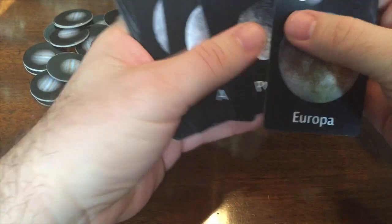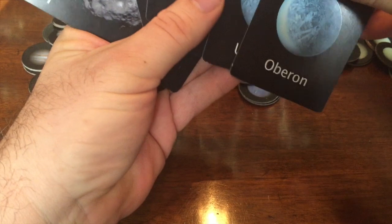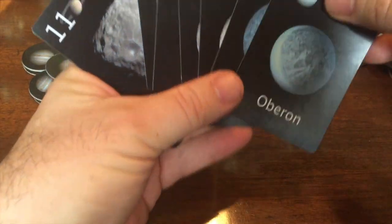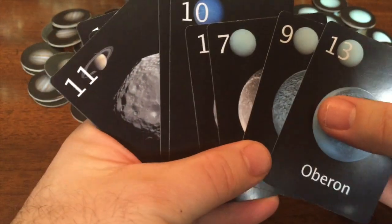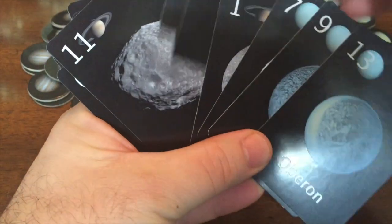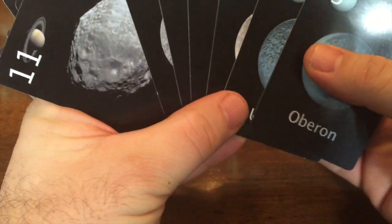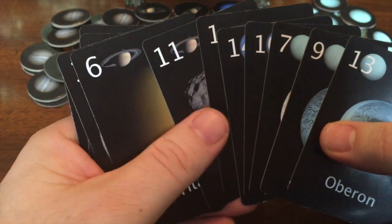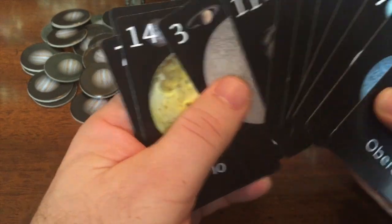So the first thing a player is going to do is look at their hand and arrange it by suit. Every suit has numbers ranging from one to fourteen, and fourteen is the highest number you can have. In the game, high numbers are very important to win tricks, but low numbers are also important because low numbers can win you tokens as well.